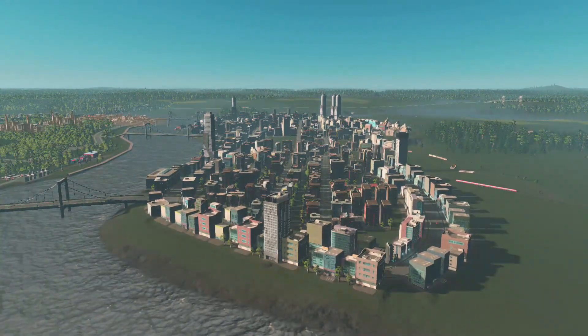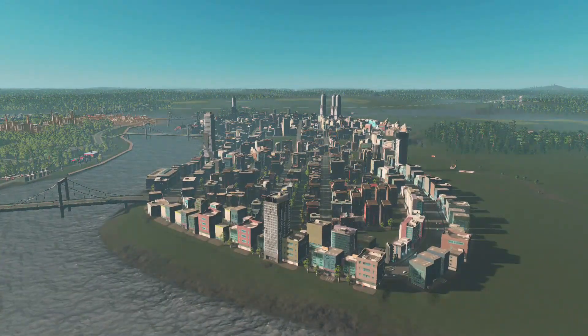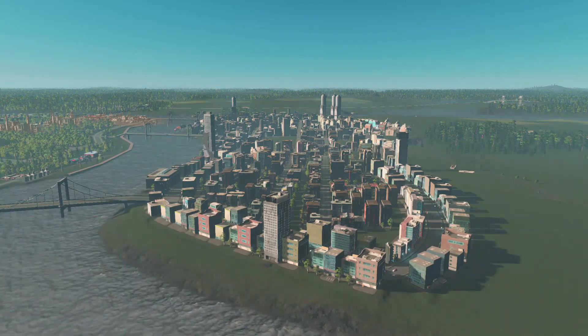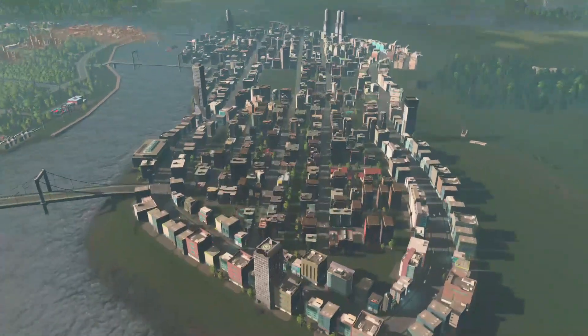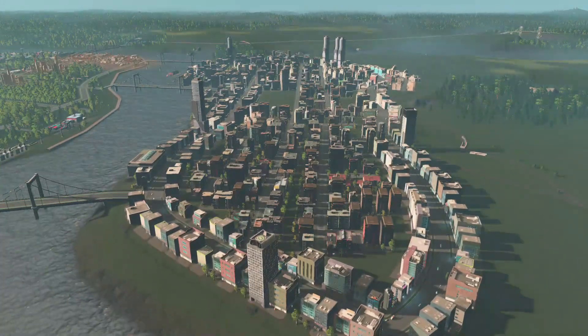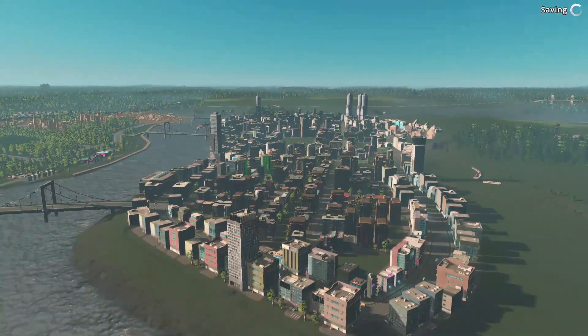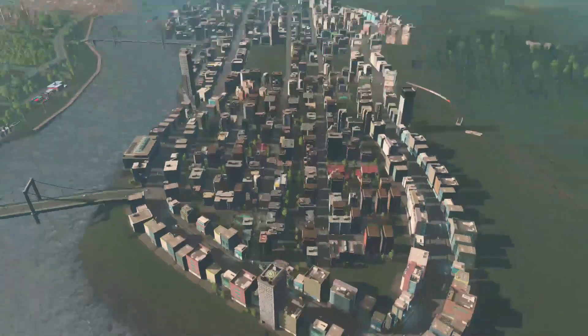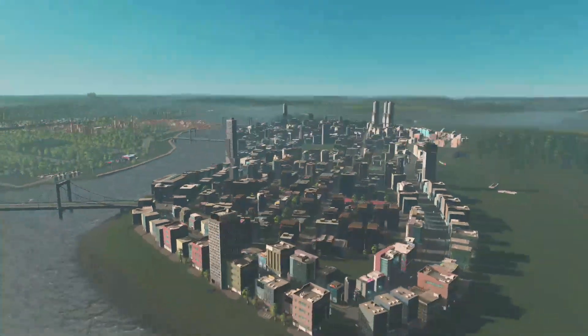Hey, what's going on guys, welcome back to another episode of City Skylines Sunset Harbor DLC. My name is Sports Monkey, welcome back to Fox Valley. As you can tell, our city center is filling in nicely — we have five or six skyscrapers right now, which is fantastic, and we have a ton of high density residential.